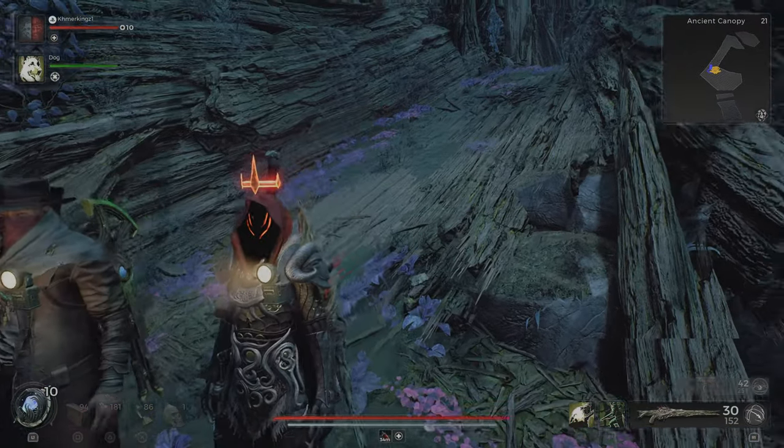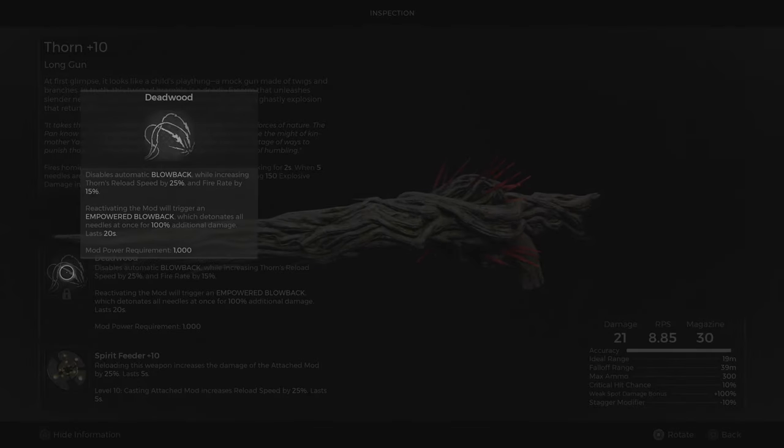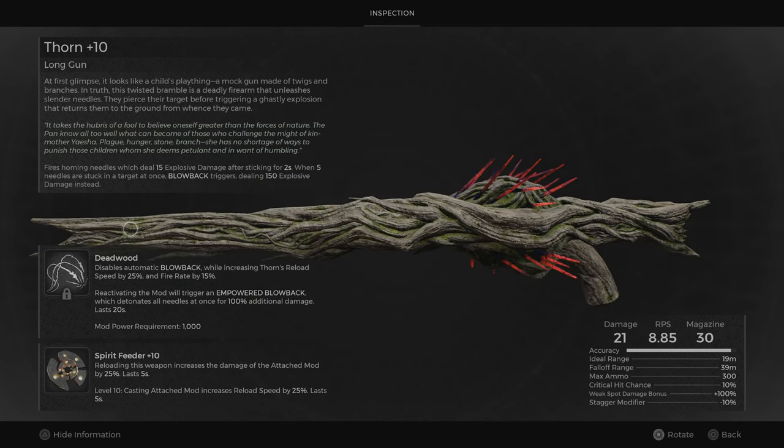Hey travelers, it's LSD789 with another video. I want to show you how you can get the Thorn Gun. It's a new gun in the game and it's pretty nice because it auto shoots at enemies.